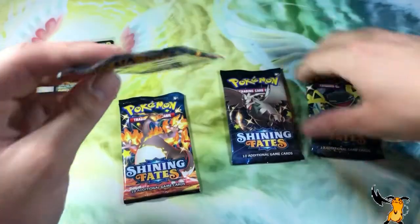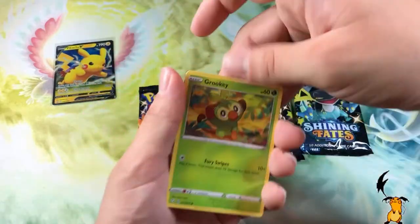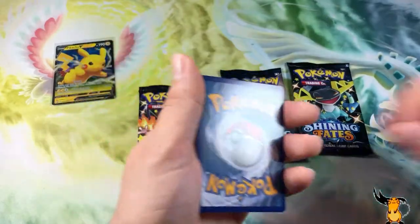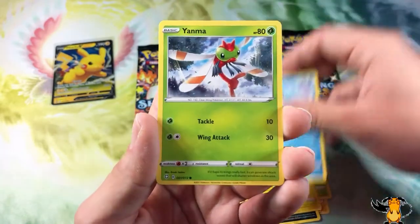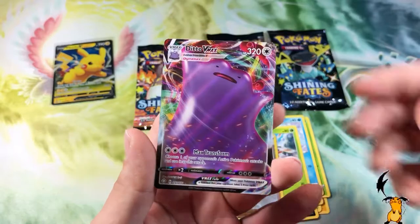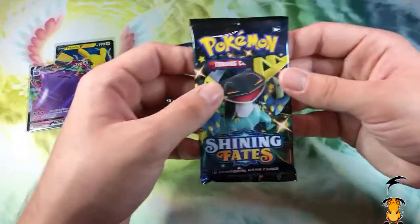Most important part — the packs. These bad boys. Let's get into some Shining Fates. Shining Fates is easily one of my most favorite sets of the year — the set is amazing. There are just so many pulls you can get with the shiny vault hits from Hidden Fates. I think Shining Fates and Hidden Fates are easily gonna go down as two of the best modern sets ever. First pull — we got a Ditto V Max! The pull rates on this set are just through the roof.